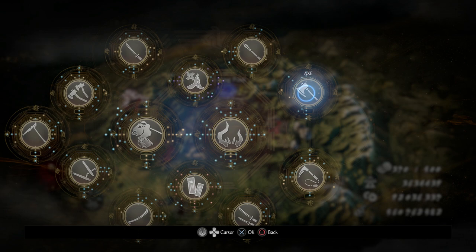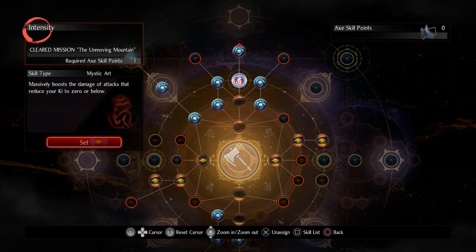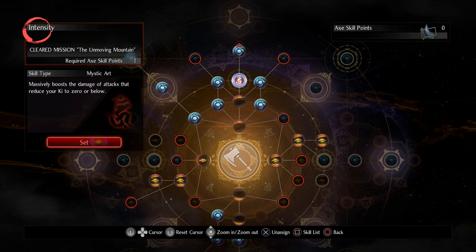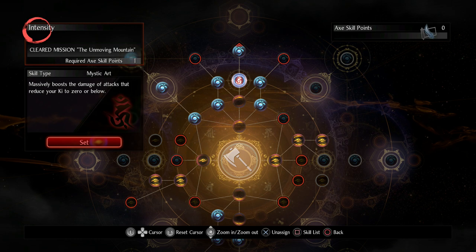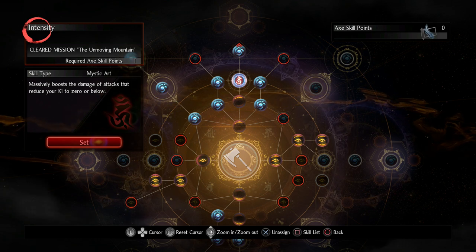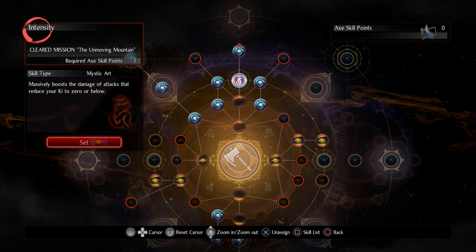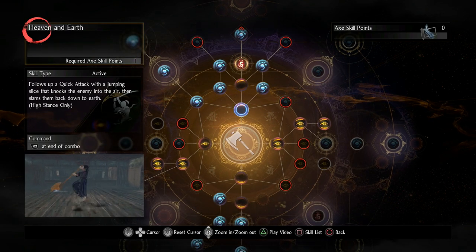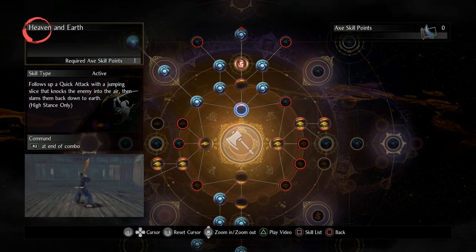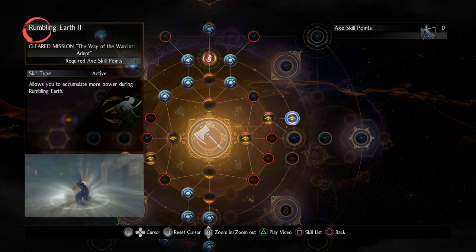The first thing I want to talk about is the skills, but mainly the strategy. We are taking advantage of the Grandmaster perk Intensity — this massively boosts the damage of attacks that reduce your ki to zero or below. We're doing attacks that reduce our ki all the way down to zero and those attacks are going to hit really really hard.